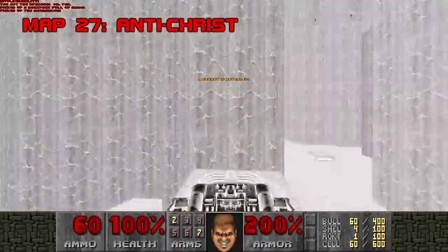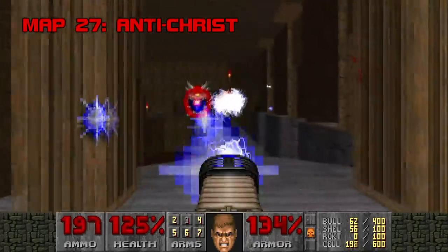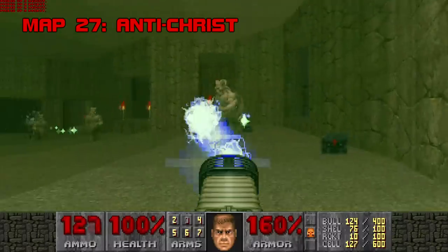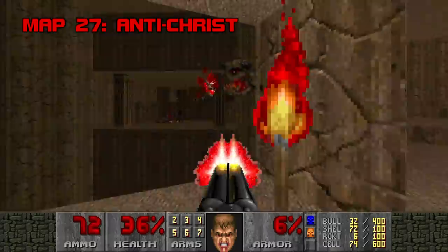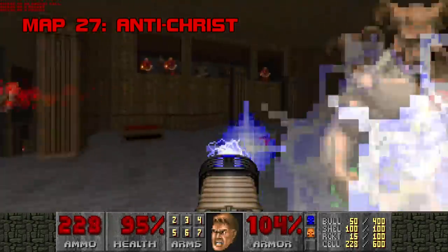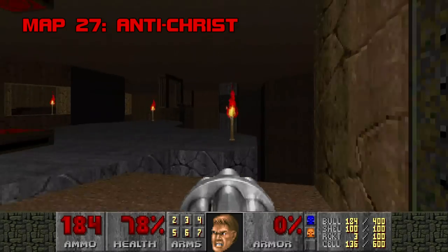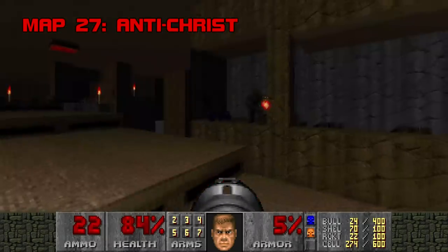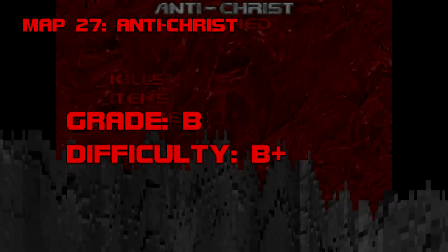Map 27: Antichrist. The companion piece to Final Frontier, 1996's edgiest map title award winner Antichrist plays a lot like Slayer — short, tough, and environmentally hazardous. Pistol starters will greatly benefit from the invulnerability secret at the start, one of two in the level. The blue key ambush is gonna hit you hard even if you're ready for it. Save some BFG to toast the spider mastermind at the exit. For completionists, there's one more archvile-chaingunner trick — the vile is stuck in a tiny box that only allows you to splash him with rockets through an engine quirk, taking something like 50 rockets; definitely not worth it. Grade: B. Difficulty: B+.